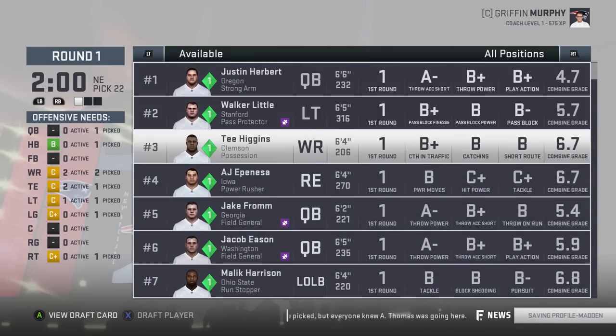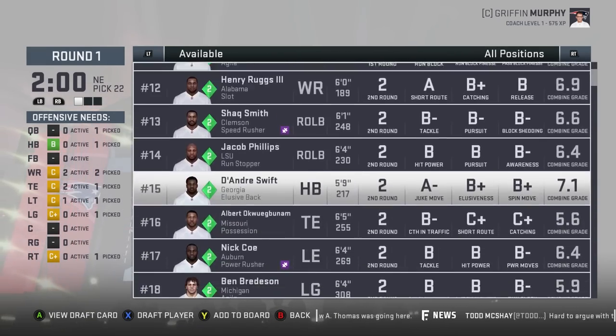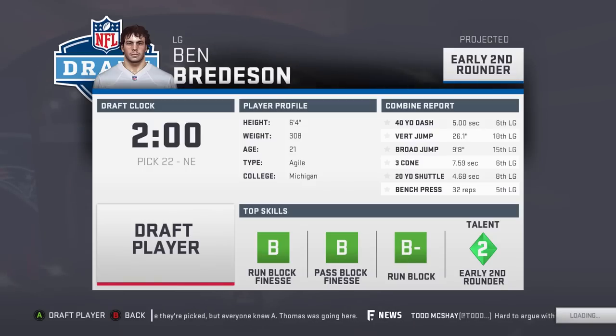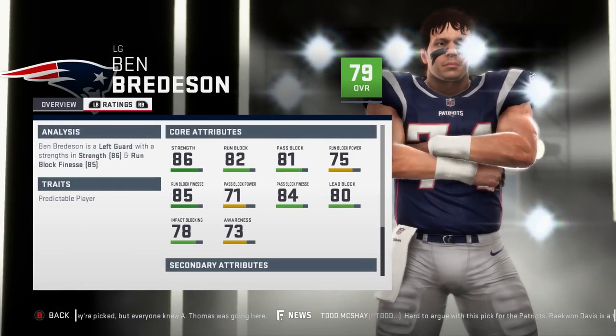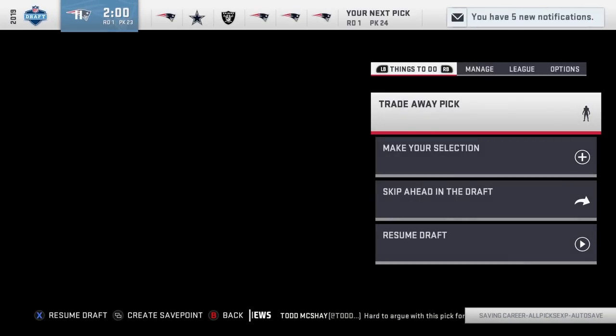I never really know what to look for in tight ends other than catching, blocking, and awareness. We need a right guard, so let's go with Ben Brendenson — 79 overall, quick development, 21 years old. Our offensive line is looking pretty good — 86 strength, 82 run block, 81 pass block.